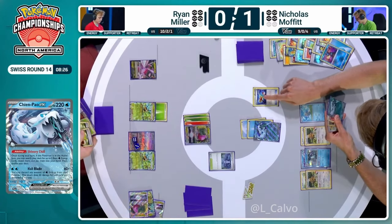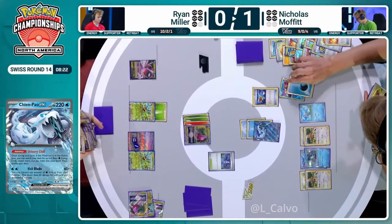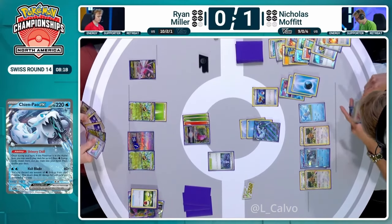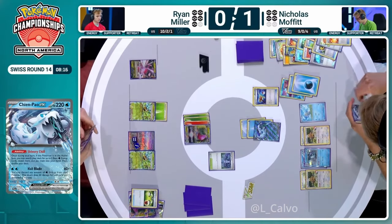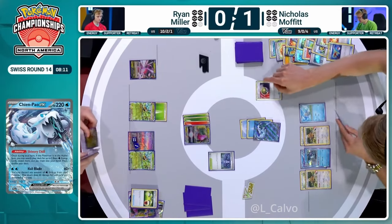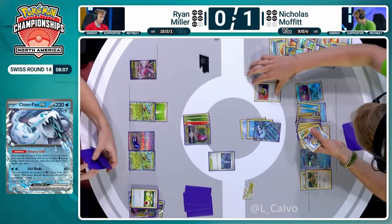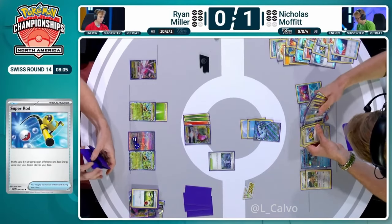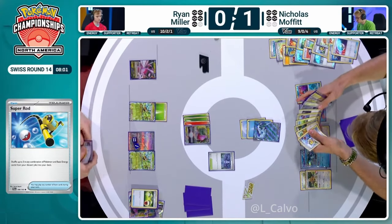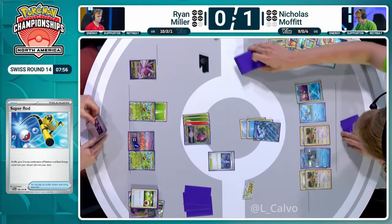Nicholas is after six energy here — there's already two on the board, so four more are needed. If we get four more energy, we're there and get the KO on Regidrago even through the Hisuian Giratina. It's so awkward — I kind of love the idea of dropping six damage counters on a Bibarel, going for a free prize turn next time, and actually evening up at four prizes each. Are you going to have a Regidrago next turn though? We've spent so many Energy Switches — Ryan really just has to hope that this one Regidrago sticks around. You need your V-Star and a Fire energy and double Energy Switch to get rolling next turn.